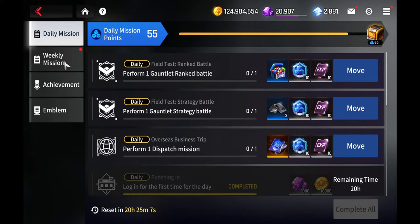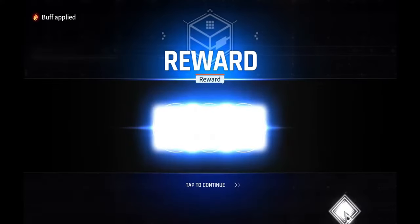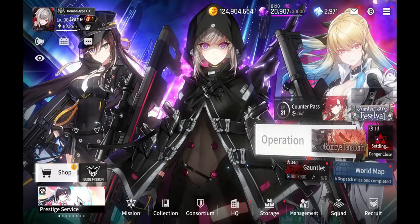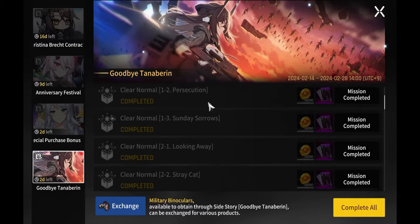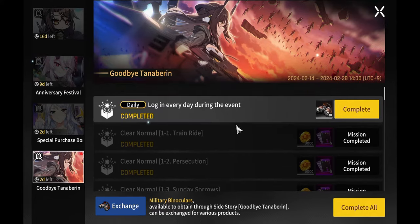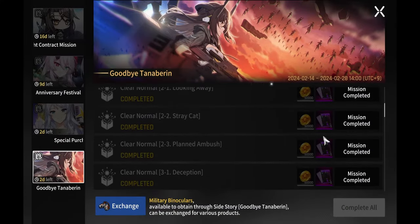You're going to get missions, and just by playing the game and doing all types of activities you'll get a whole bunch of rewards — extra materials, extra XP — to help progress your account. When there is an event story, always do those event stories because you can get missions that reward nice materials and XP, apt cores, S apt cores, and more.